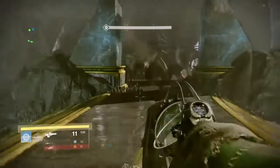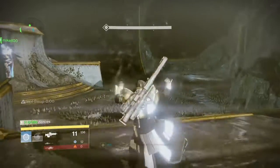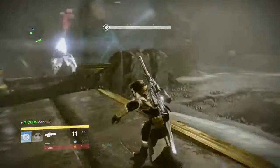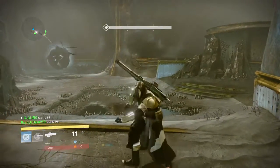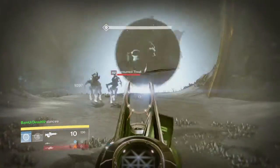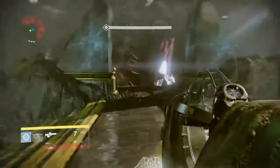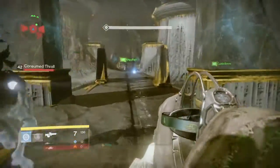So when you're on a plate, this is luring the thrall first, so luring the thrall is pretty easy. Usually let a Sunsinger or Titan do it so your hunter can tether. The person luring shoots the thrall so they get their attention just once — don't kill them, because then you trigger the knights. You can get the tether, get the orbs, all that fun stuff.